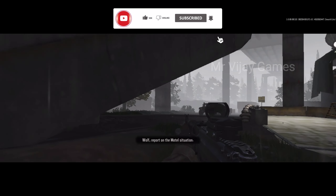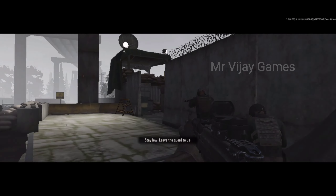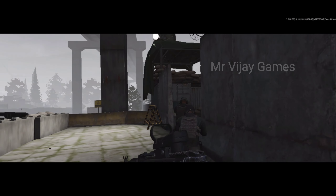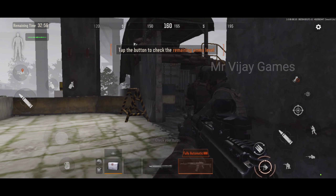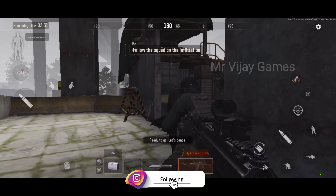Wolf, report on the motel situation. That's one guard on the side door. Stay alone. Lead the guard to us. Check your mags. Ready to go. Let's dance.